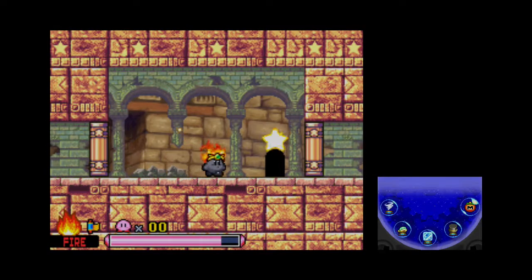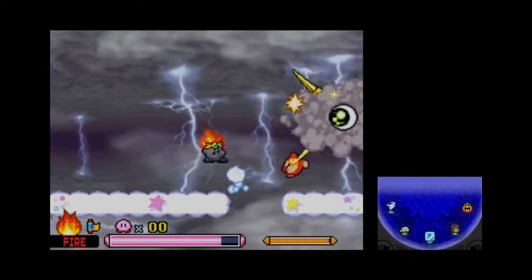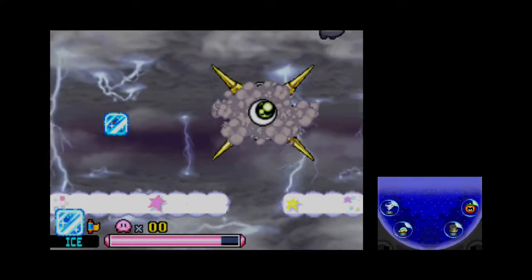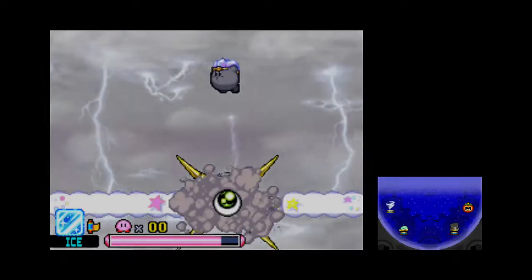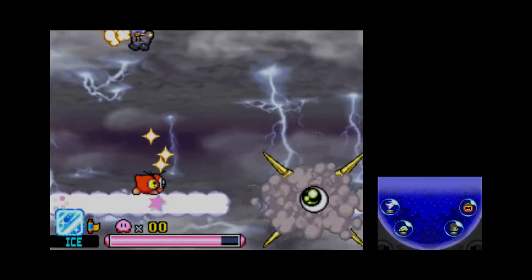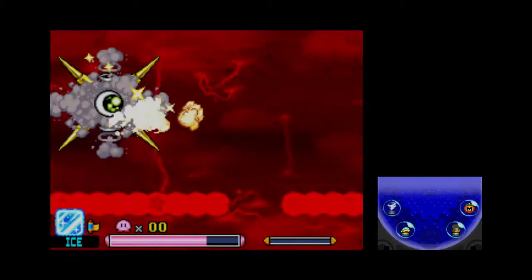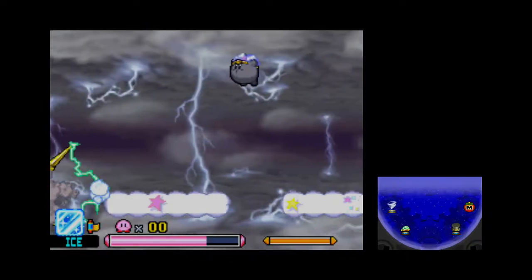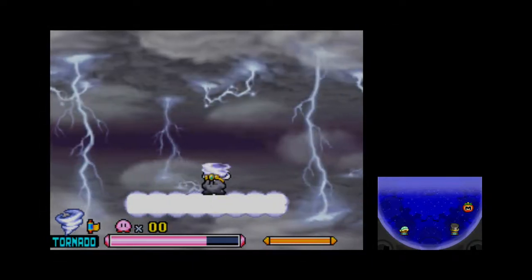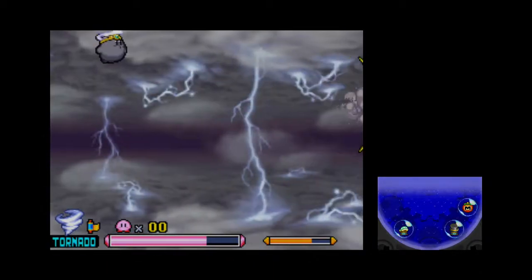Mecha Cracko is next. I'm gonna try to save tornado if I can help it. I'm gonna go ahead and start wailing on him with fire. I wasn't even thinking about it for a second — that the fire could remove the clouds. He's not bringing it back. Oh my god, he dropped so many Waddle-Doos. Come on, give me ice back please. You're not timed in this Boss Endurance, so don't worry about trying to go for a record. Be very careful here — I'm trying to make sure that I don't lose tornado.